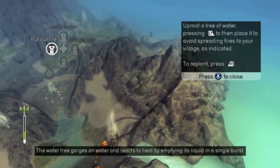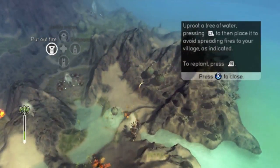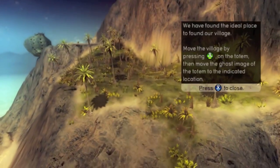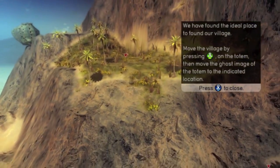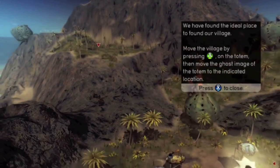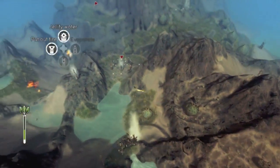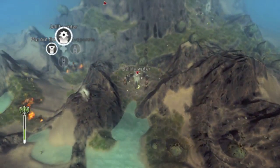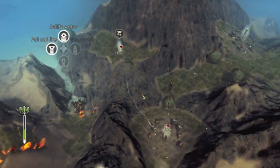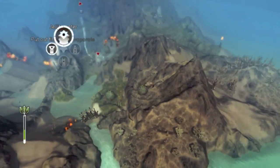This fire tree looks dangerous. I'm surprised how many new mechanics there are constantly — that's pretty awesome, that there's always new mechanics. We've found the ideal place to found our village. Move the village by pressing A on the totem, then move the ghost of the totem to the indicated location. We can move villages — that's kind of nifty. It's getting more and more complex. You start off like, pick up fan, drop fan. But now it's getting really, really complex — really cool, I mean. Really awesome.